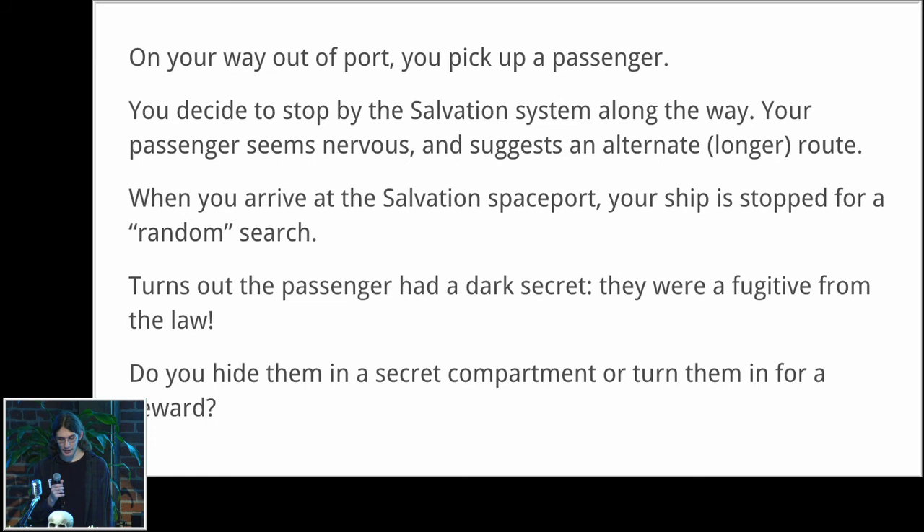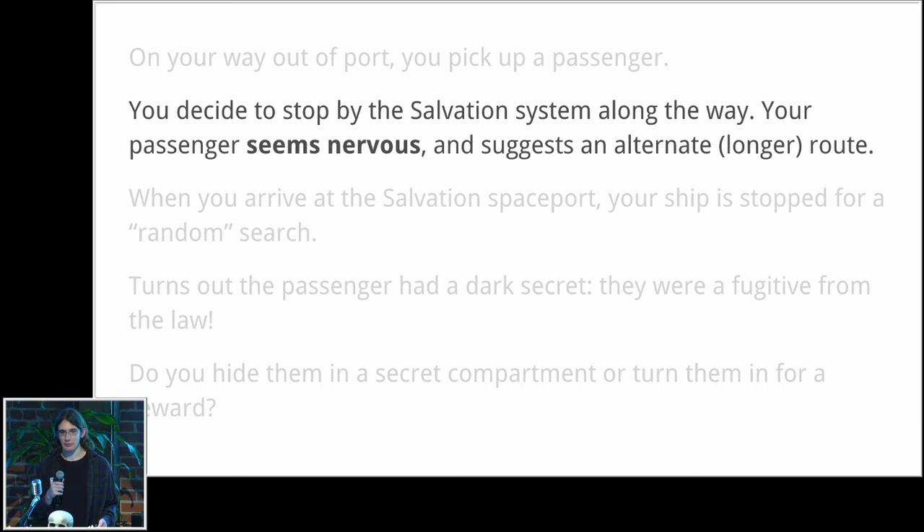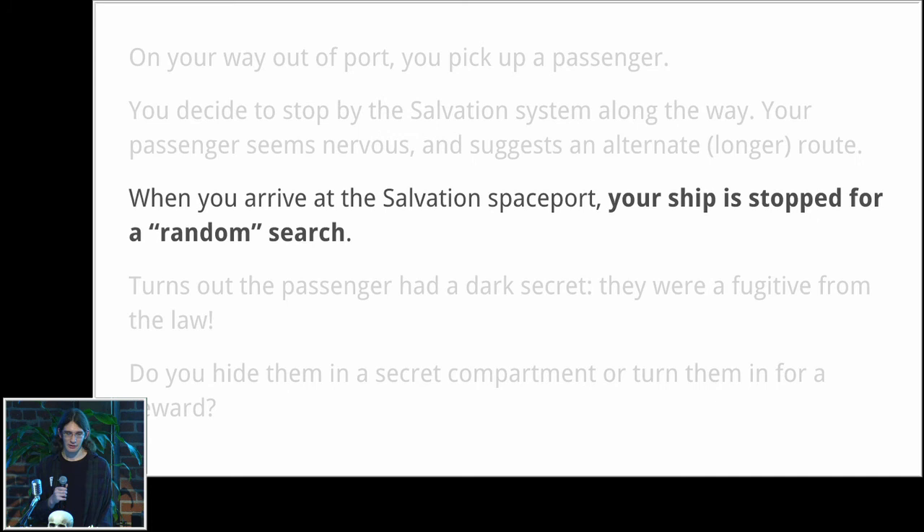When you get to the Salvation spaceport, your ship is stopped for a random search. As it turns out, the passenger was a fugitive from the law — they had a dark secret. So how do the systems interact with this storyline? The passenger is a procedurally generated character. The nervousness is foreshadowing at work: the system has a story written for this character being a fugitive, and they recognize that the destination is a heavily policed spaceport — so they act nervous and try to get out of going in that direction.